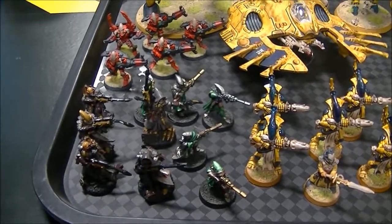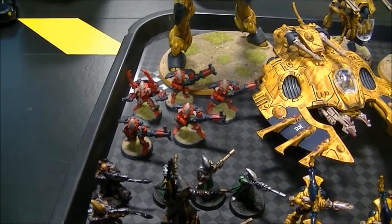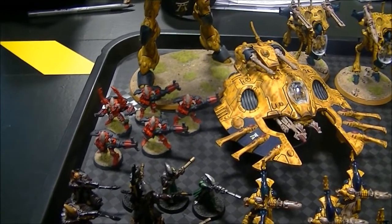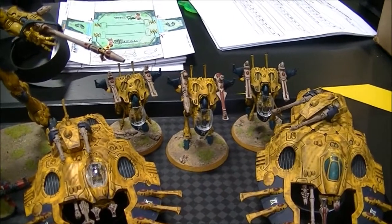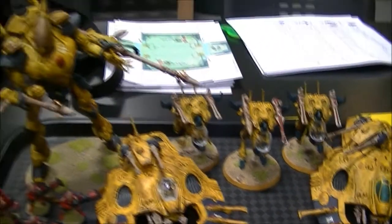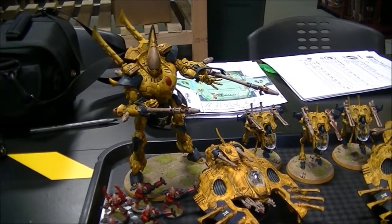We have a ten-man squad of Rangers and five Warp Spiders. The Exarch has Fast Shot, Marksman's Eye, and the Spinneret Rifle — I'm hoping to be able to snipe out some characters with him. I have three War Walkers; the two on the outside show how they are actually armed: double Scatter Lasers on all of them. And then of course the big nasty Wraithknight with the two D-Cannons.